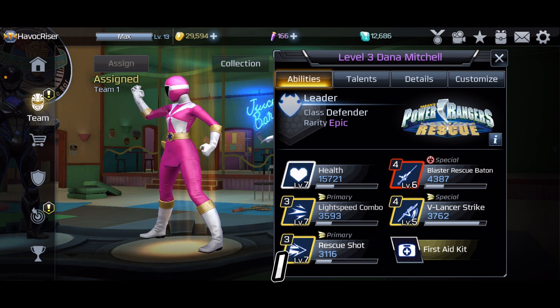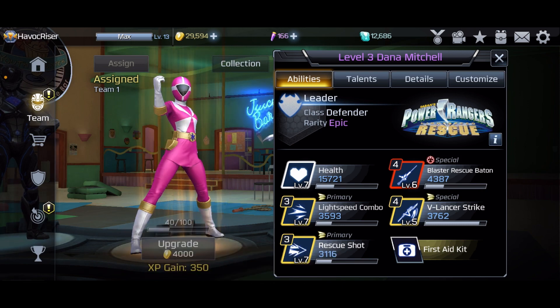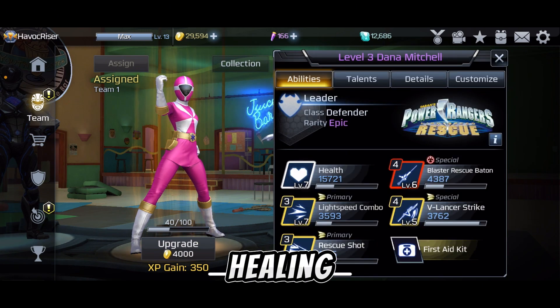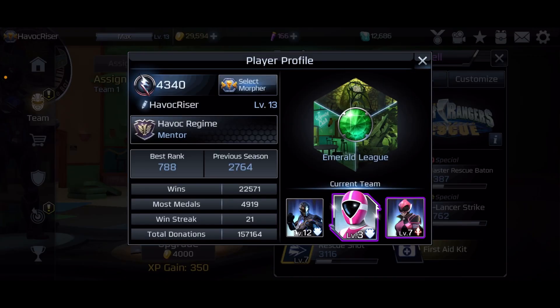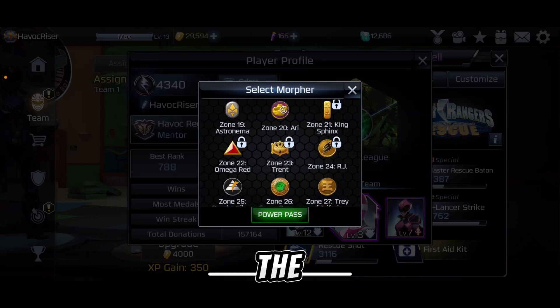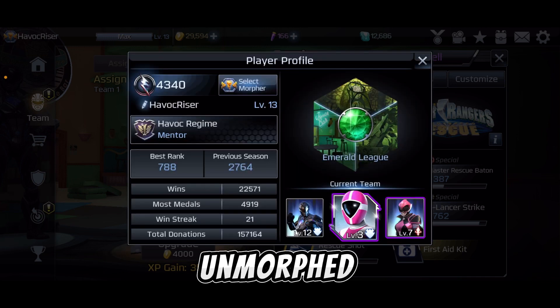So yeah, I give Dana Mitchell a B tier plus in my opinion, because she does have healing and she's the first character to have it. And the next power pass is going to be Carter Grayson, unmorphed.